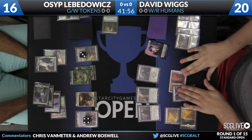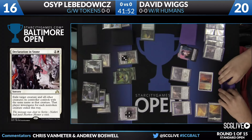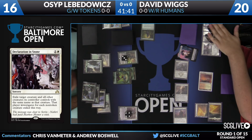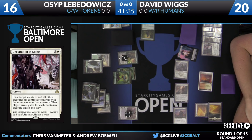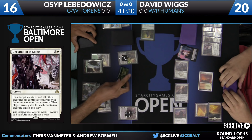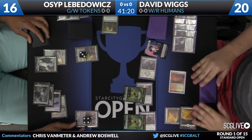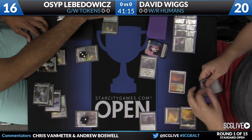It looks like David is going to use a Declaration in Stone on the 2-2 Knight Ally token. Now he's going to send in all of his creatures. This is going to trigger the Transform on Kytheon at the end of combat. What's nice about this play is if he had targeted the plants, he could have potentially killed the Nissa but would have had to trade one of his creatures — likely the Kytheon — whereas this way he's basically going to be able to flip his Kytheon. Looks like they're all going towards Gideon.